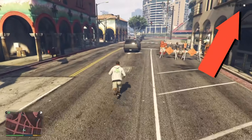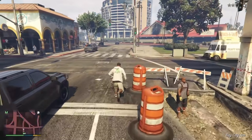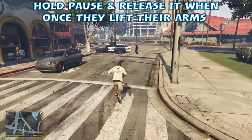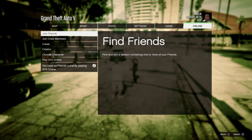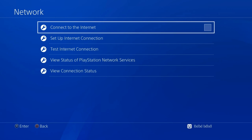Once you get the wanted level, make your way toward where the police are. When you get close, hold the pause button. Once they bust you, you'll see your hands go in the air — release the pause button. Now with your pause menu up, go to Online and go to Choose Character. Don't select it — hover over it, double-tap, then disconnect your internet. Reconnect it, then double-tap back to the game.